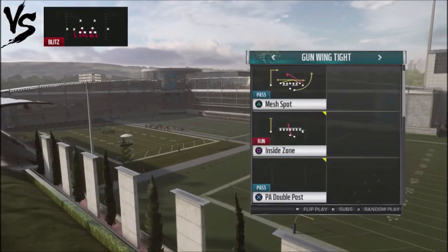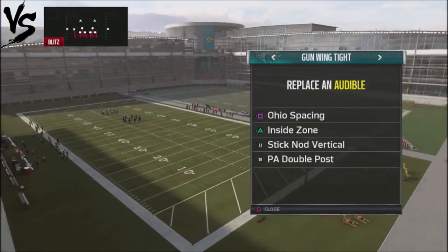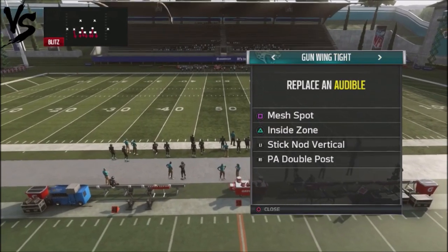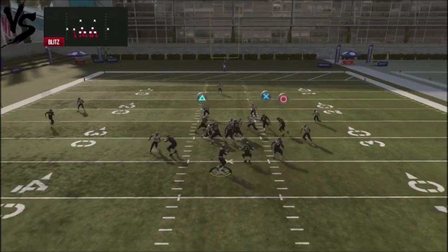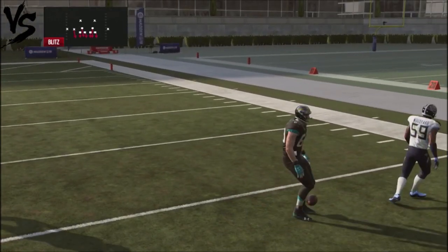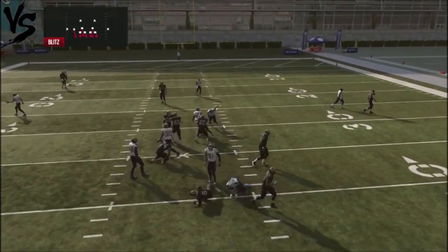Basically the play we're going to jump into is Mesh Spot. Just FYI, I really don't care for Ohio Spacing too much — it's got some limitations — whereas Mesh Spot is a little bit more effective. So this is something I'm going to switch out as one of my hot audibles. We're going to run this against man blitzes. Primarily I'm going to run this play with the running back route, but because I want to protect myself against hot blitzes, I'm going to run this with the running back blocking. You've got two Mesh Concept plays you can use against your opponent, and if you get the right leverage, he's not going to be able to stop that with a hot read.